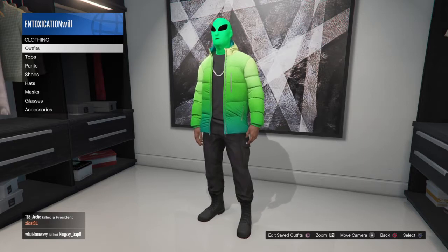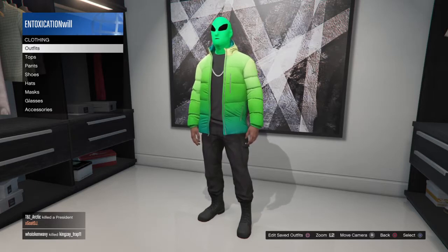If you do not know how to purchase the alien outfit, you're gonna go to any clothing store. Walk up to the cashier and click to view all outfits. You're gonna go down to Arena War, click on it, and you'll see the green and purple martian — or alien.